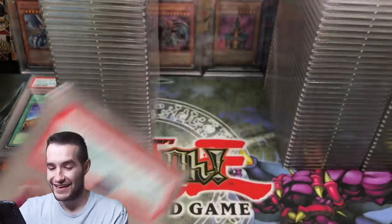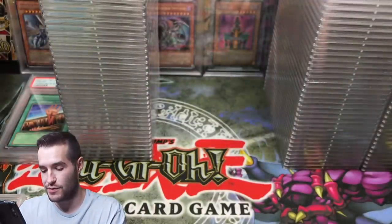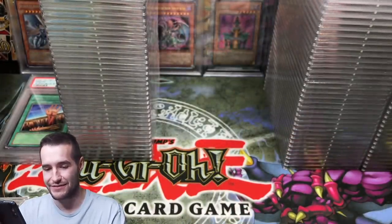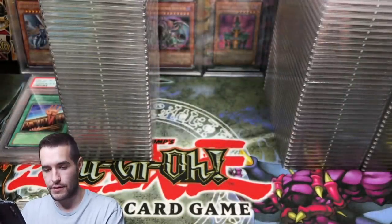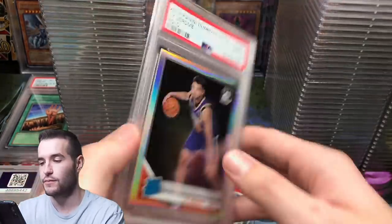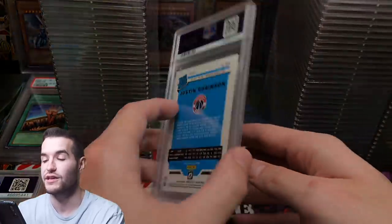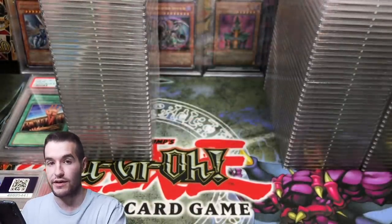Pascal got a 7 — that's weird. A 9 on PJ. An 8 — getting killed on some of these. Admiral Schofield got a 9. These are mostly rookies from this year. Another 9 — hard to grade the Holo ones, though we did get a Ja Morant 10. Justin Robinson got a 10 Holo — he's not great but it is a 10 Holo.